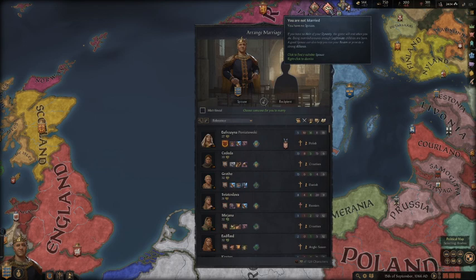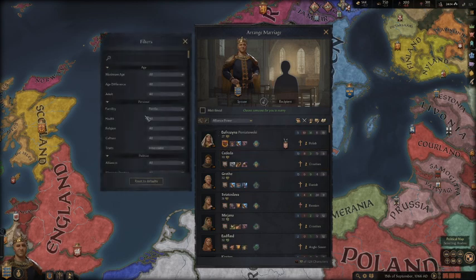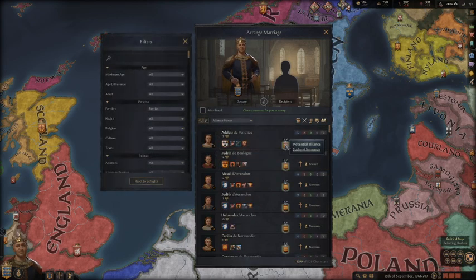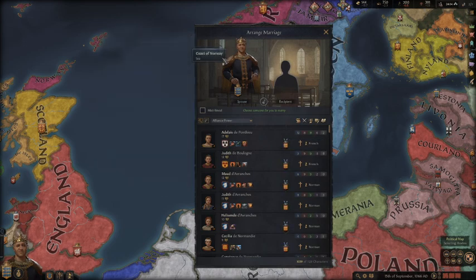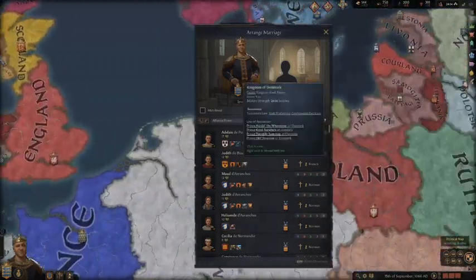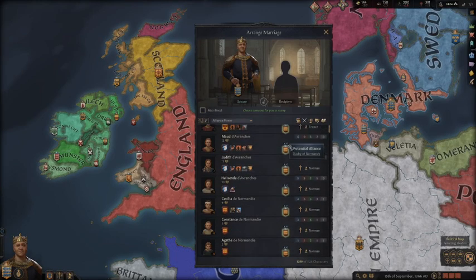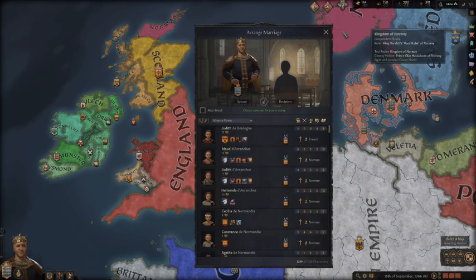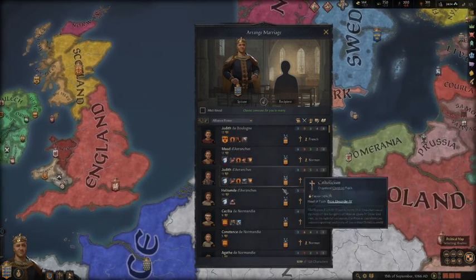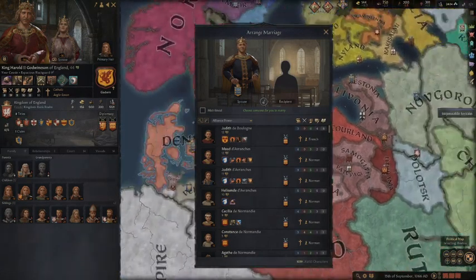Now I can get married. If you've watched my top five tips and tricks, you know I'm going to try and get married for Alliance Power. I want some Alliance Power because I'm going after England and Norway, and both are pretty big. England has more than double the army size that I do, and Norway also has just about double what I do. So I'm going to want some allies here with pretty good power.